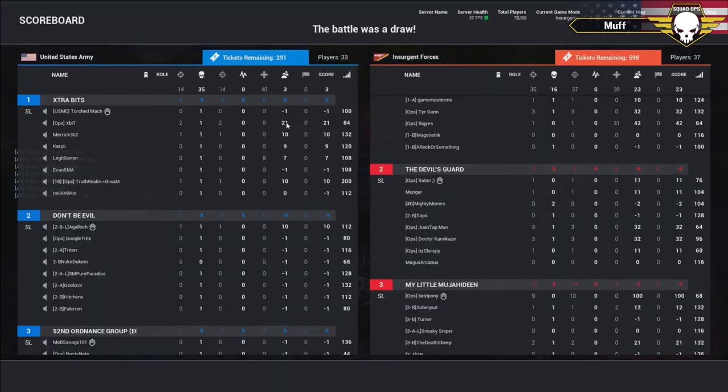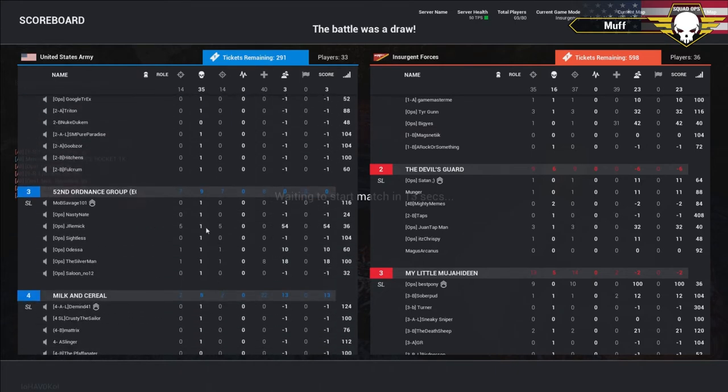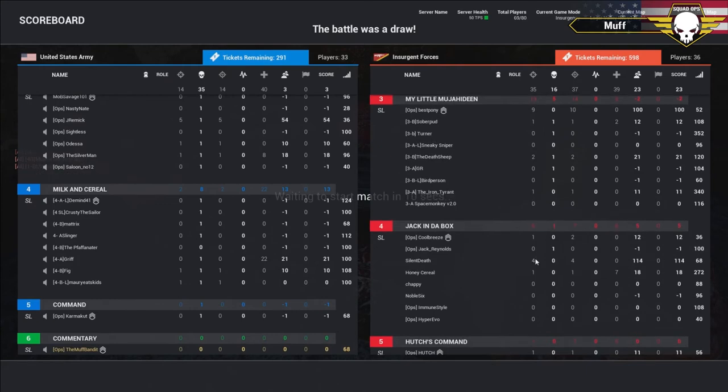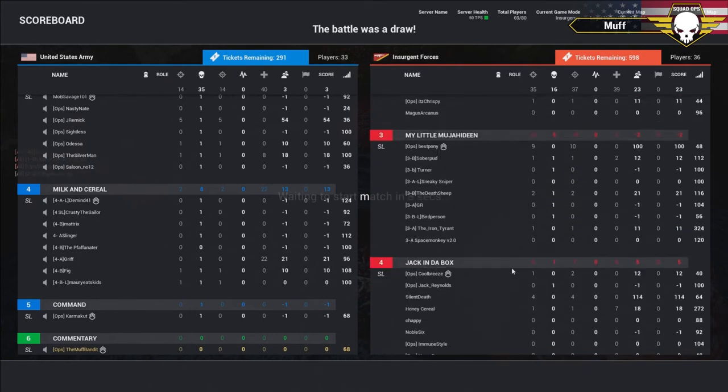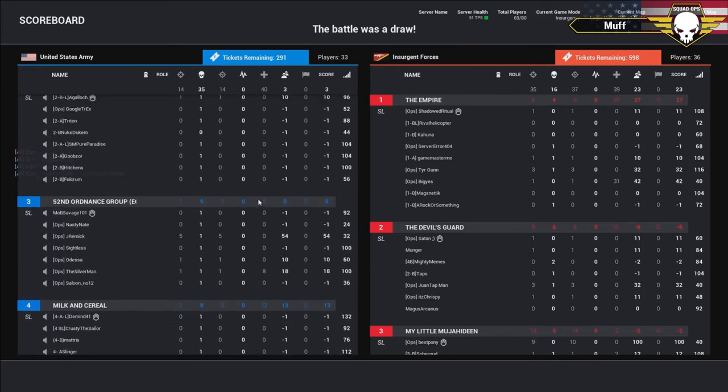That went pretty poorly for the US — we had about eight minutes left so it was a long one. Best Pony leads the way with 10 kills — what an amazing round. Great patience by the insurgents is the big thing. They held their spots and had command the whole time. That's where it hurt the US so badly — they lost so many leadership roles so fast. It was rough.